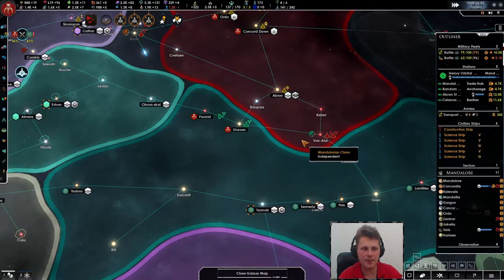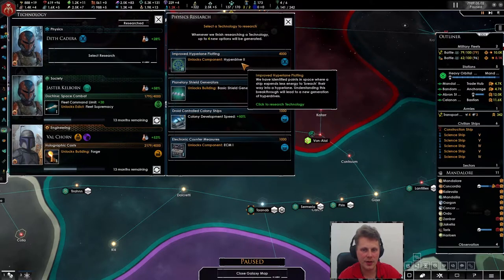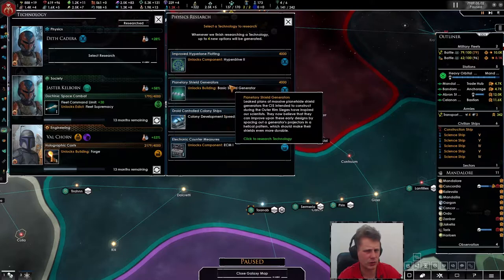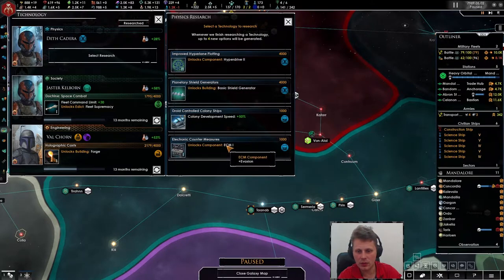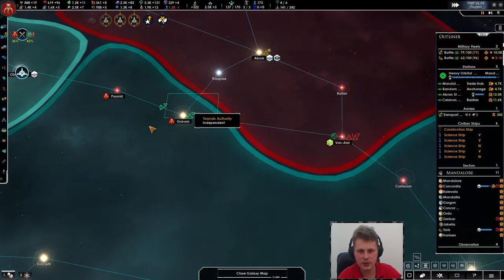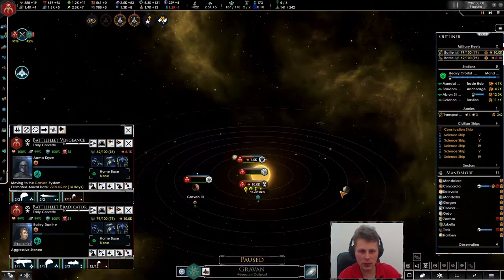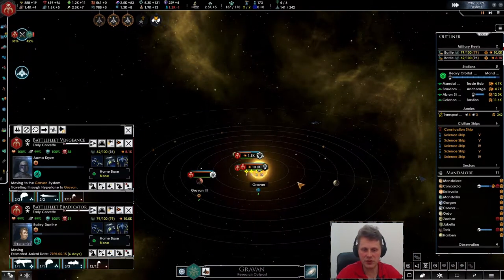The corvette spam is one of the best spams in my opinion. I'm not sure if it works in this mod like that. Let's go with the hyperdrive this time so we'll get faster ships. Once these ships are there we'll get both of them in position.